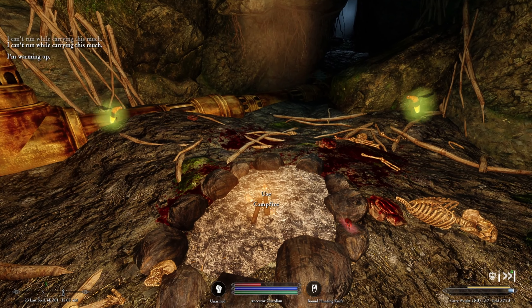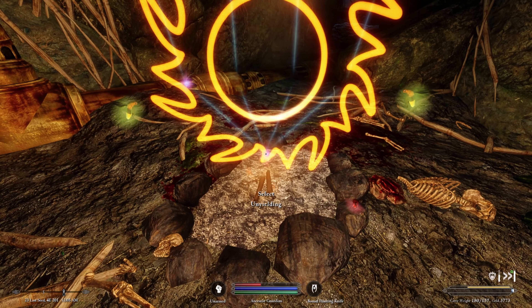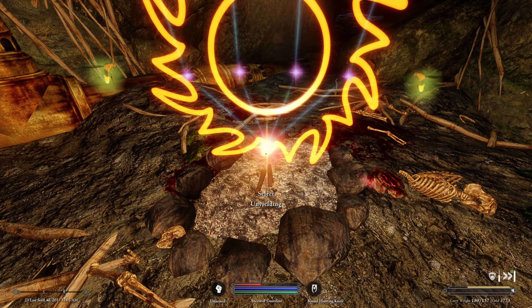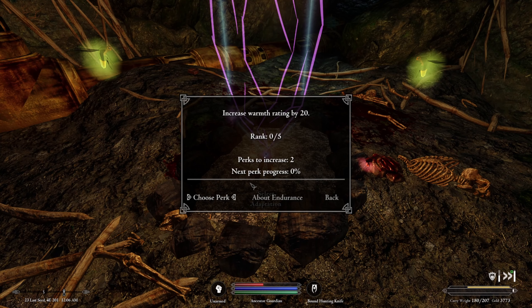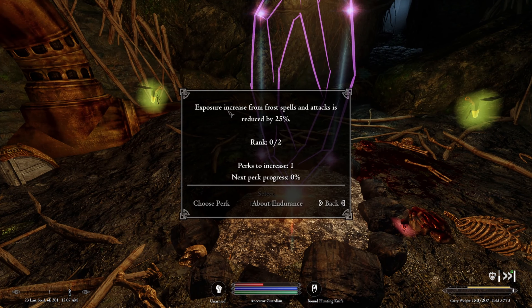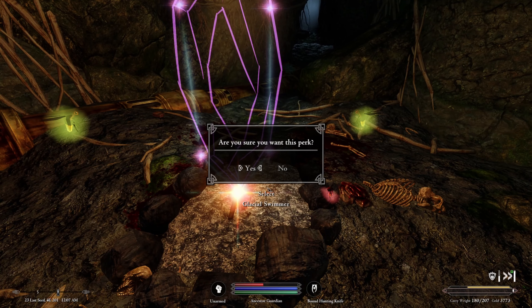We check our survival skills. Firecraft is 67% of the way there but no camping perks to increase yet. Under Survival — 'Unyielding': carry weight increased by 50 points, one perk available — let's get that. 'Adaptation': increases warmth rating by 20. 'Frost Ward': exposure from frost spells reduced by 25%. 'Glacial Swimmer': swim in frigid water 50% longer with no stamina drain — let's get that too.